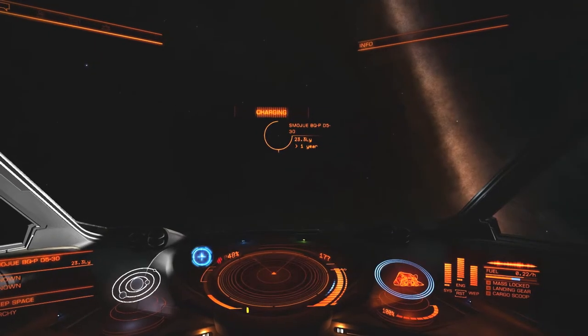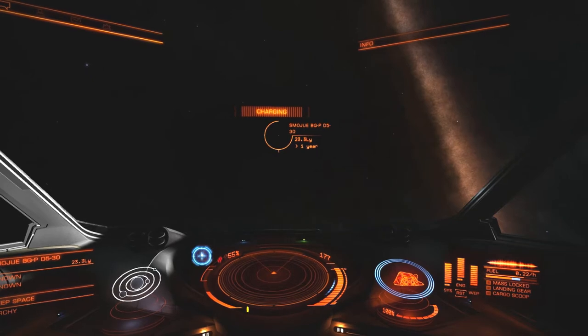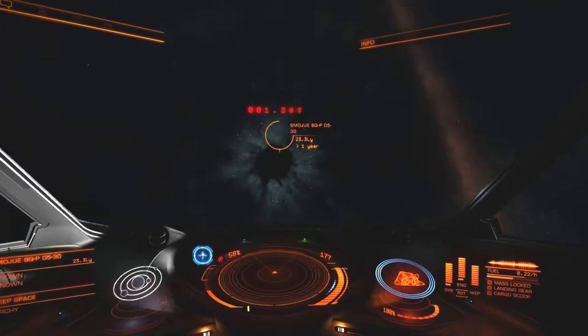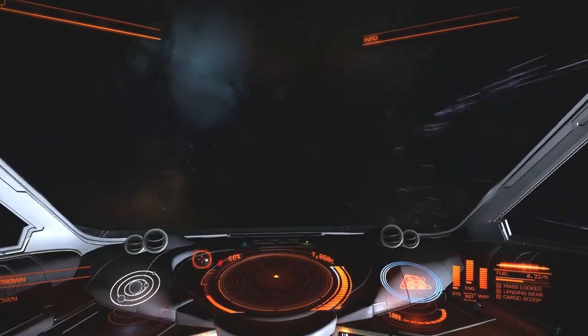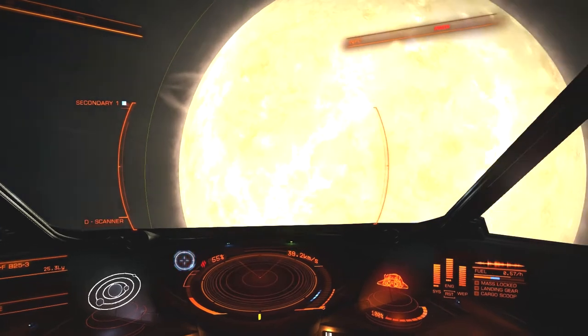Hello everyone, and welcome back to my Transgalactic Trek in Elite Dangerous. In this episode I'm aiming straight for Thor's Eye. We have five stops altogether, and the first one we're going for is Smodway TY-SE3-5, which is a B-type star. In order to get there, we've got a few stops in between.